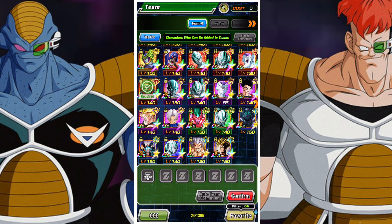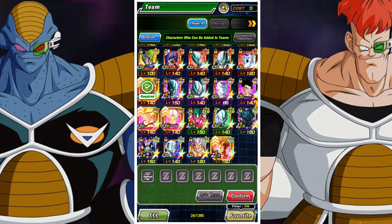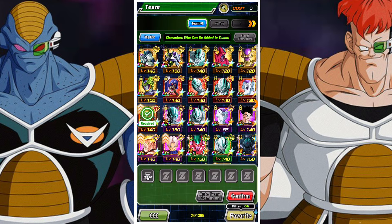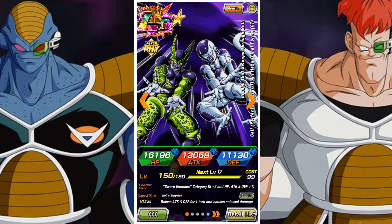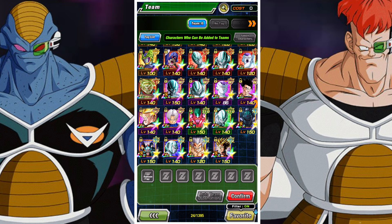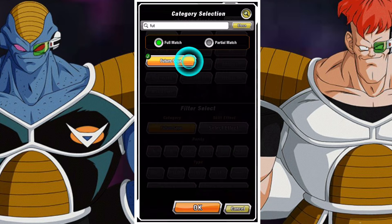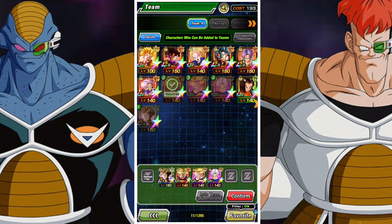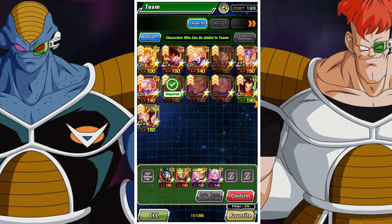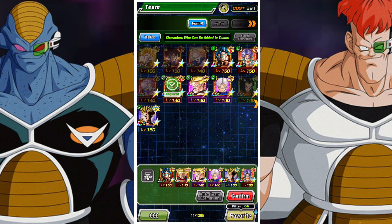We also have missions that require us to use four Revenge type characters. Fortunately, there are four Revenge slash Future Saga characters available: the AGL Future Trunks, the Strength Future Trunks (which we have to use), and two INT Future Trunks — one base and one Super Saiyan. Using those four characters guarantees completing all missions across both difficulties: four Revenge characters for Super Hard, and four Future Saga characters for standard difficulty.